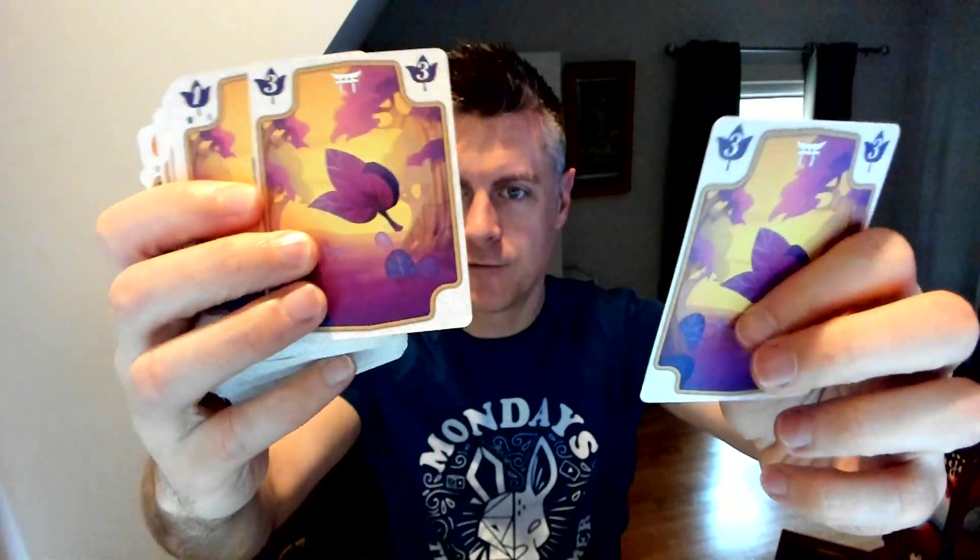There are a few things that I want to talk about about Momiji. I had a lot of fun with my first play of it. We played a two-player game. The core idea in the game is that you are creating stacks of cards — the same leaf for each stack. So if I'm going after purple leaves, all purple leaves will go in one stack. And you are stacking them from 0 to 3, so the cards are numbered 0, 1, 2, 3.